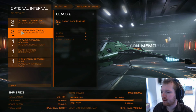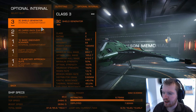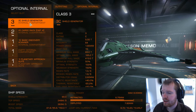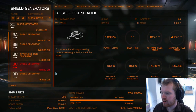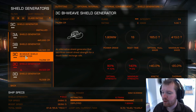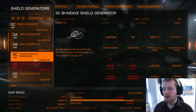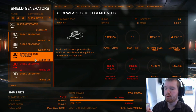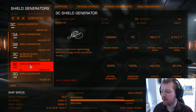Moving back to the optional internals — we are really power-starved and trying to keep this cheap. I've just gone with a 3C shield generator, which is around 50,000 credits. You can go with a 3C bi-weave instead. The bi-weave has slightly less hit points, so less shield strength, but it recharges a lot faster. This could be good if you're going for a prolonged fight and plan to stay out fighting for longer. But to keep costs down, I've gone with a 3C standard.